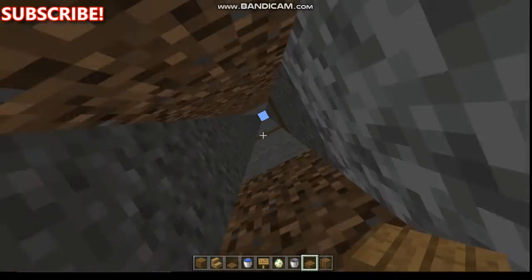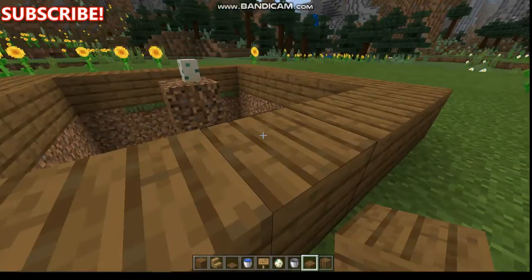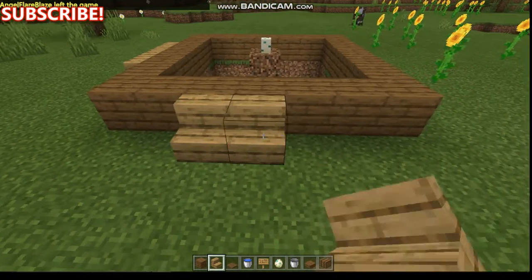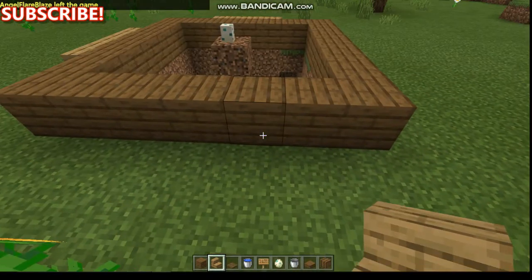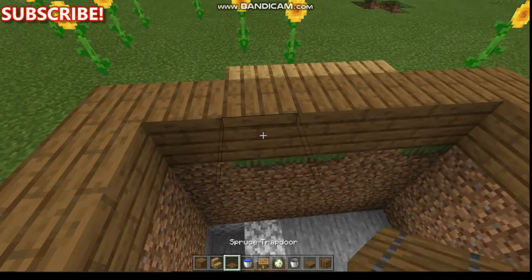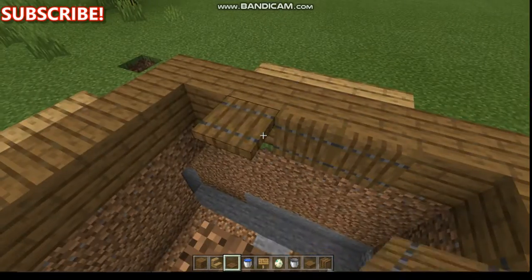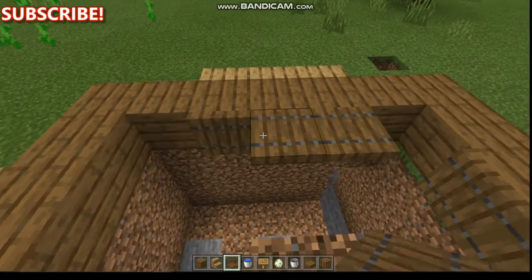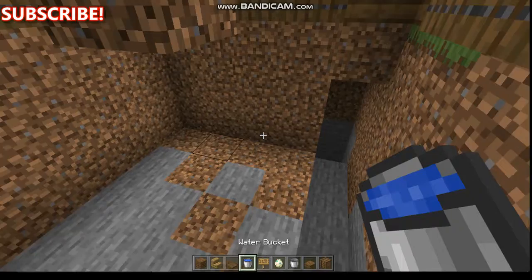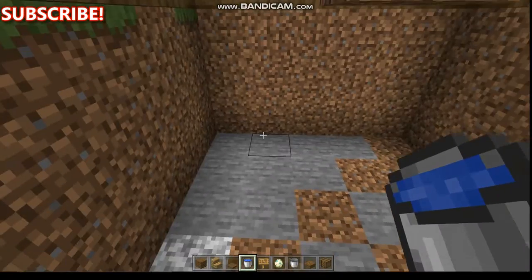Break some blocks on top of you to get out. You can make ladders or whatever you want — it's your choice. You can also place stairs to make it a little fancy, that's optional. Now this is the most important part: don't forget to place trapdoors, because zombies think they're solid blocks they can step on, so it tricks them into walking over them and falling in.